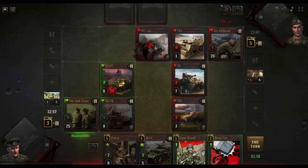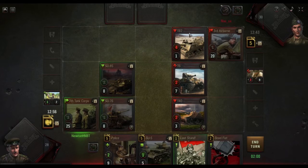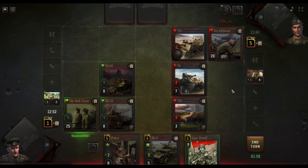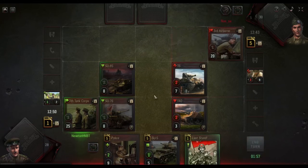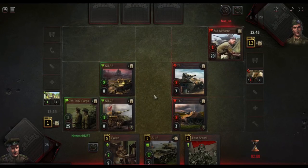We'll trade like that, and we'll hammer that because that can be a real problem. We're still up by a card, which means we didn't gain any card advantage at all because we were always up by a card.